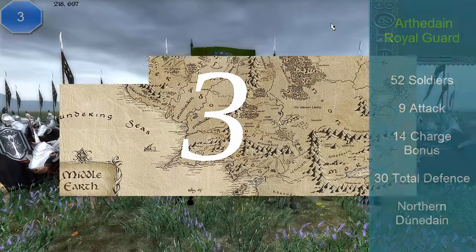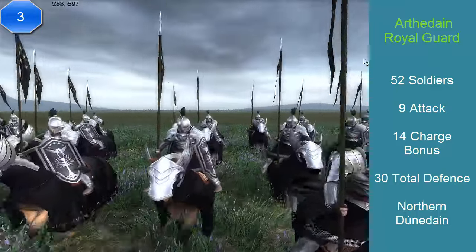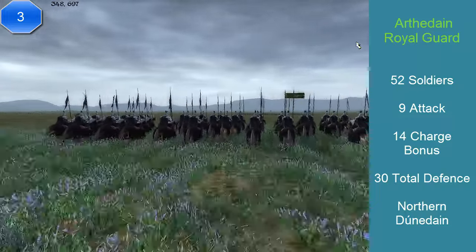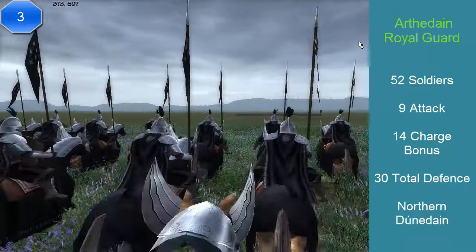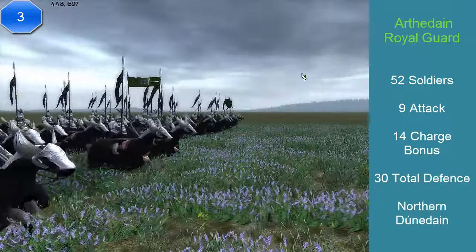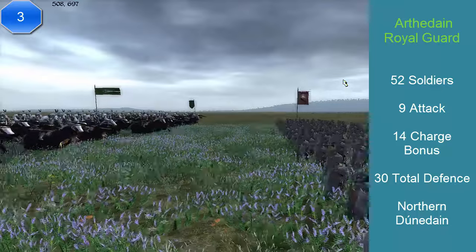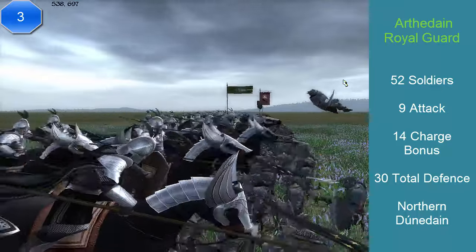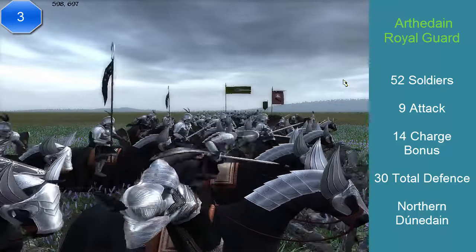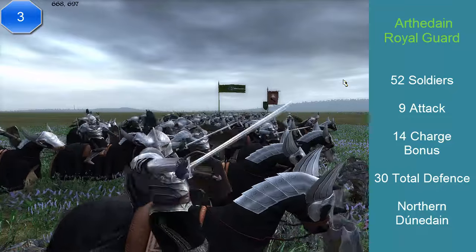At number 3, we have the Arthodyne Royal Guard. This unit comes from the Northern Dunedain, and is an elite cavalry. We have 53 soldiers, an attack of 9, a charge of 14, and a defense of 13. Its special abilities are: inspires nearby troops, skilled against other mounts, frightens nearby enemy infantry, and has powerful charges. This unit also has a secondary weapon — the first weapon is a spear at 9 attack, and the secondary weapon is a sword with an attack of 12. This unit can be used for strike or prolonged melee.